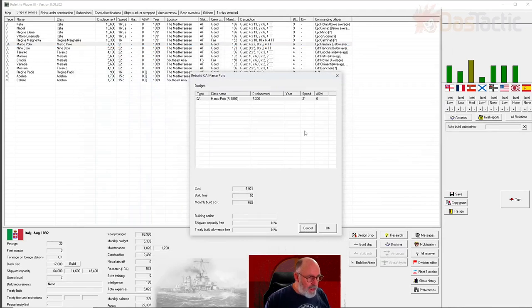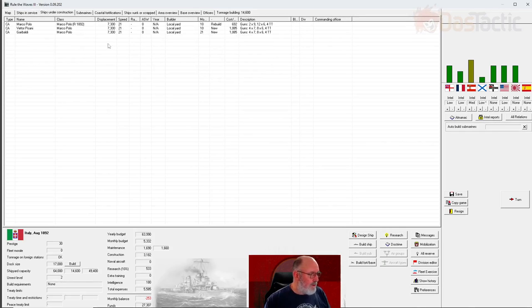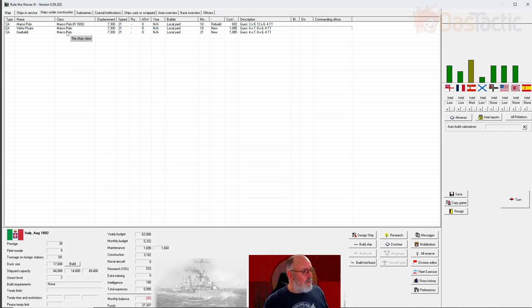We go to the rebuild dialogue - that's where it is for the Marco Polos. Click okay and the Marco Polo has come back out. Under ships under construction we can see they'll take some months to rebuild into this new design. The other ships still going - I can accelerate construction but let's just leave it. They'll come out and we can then do them as the retrofit or rebuild version for 1892. We're just tweaking things by doing it that way.